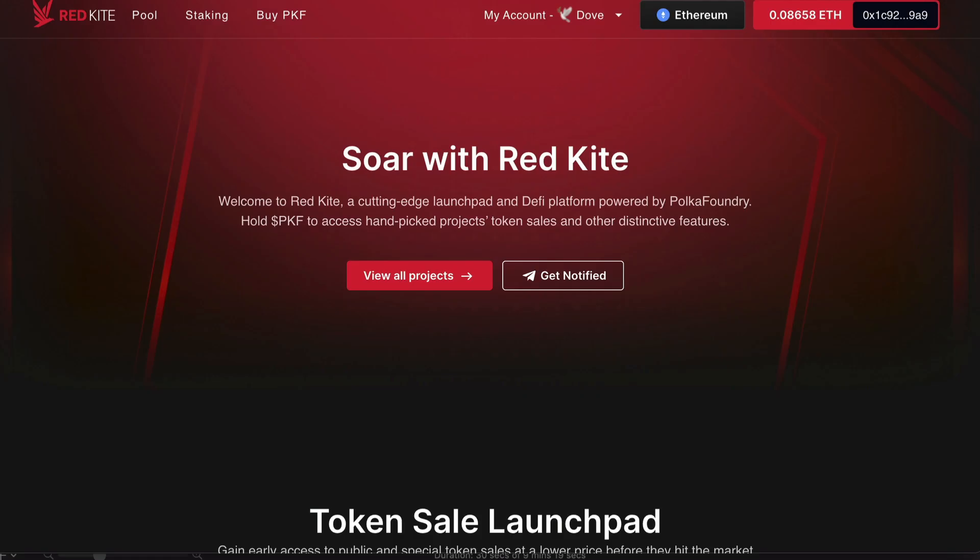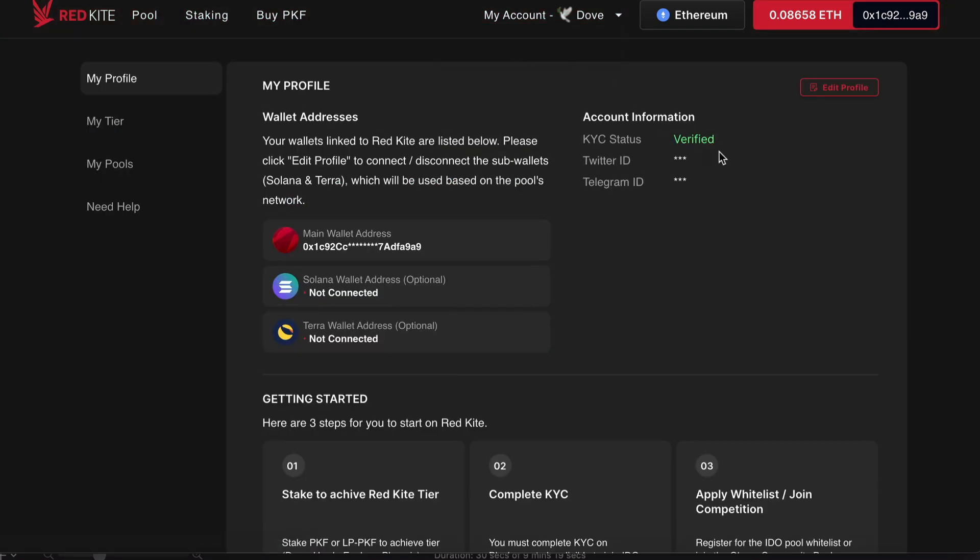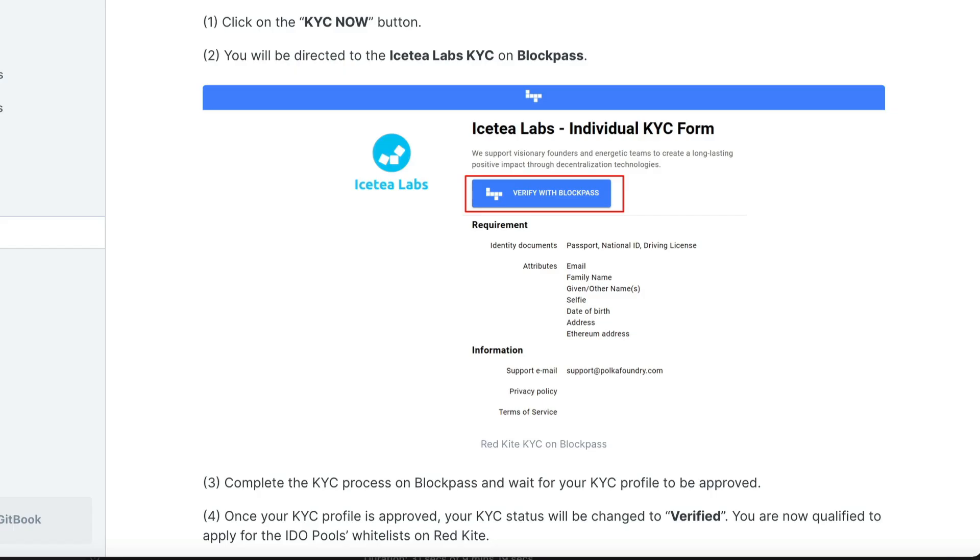Step two: you'll need to complete your KYC to be eligible for the IDOs. Just click on My Account, then My Profile, and then you can check your status. If you aren't verified, click on the KYC Now button, and then just follow the directions onto BlockPass.